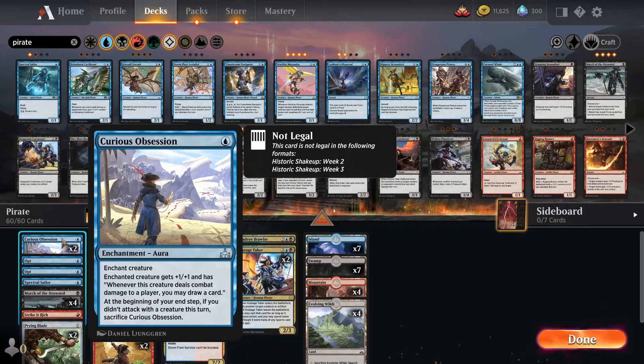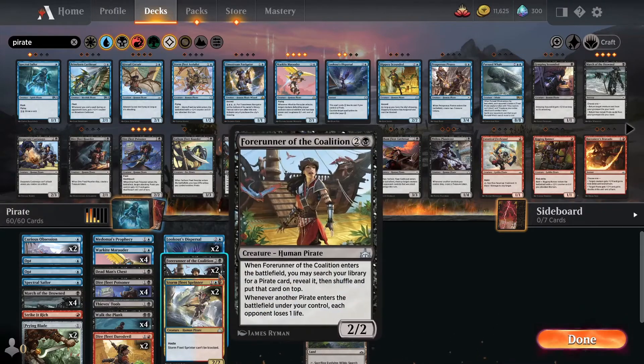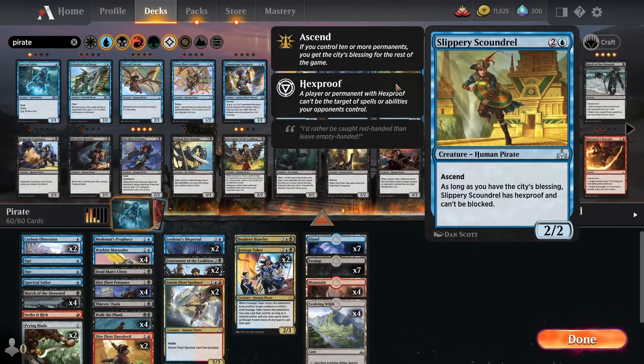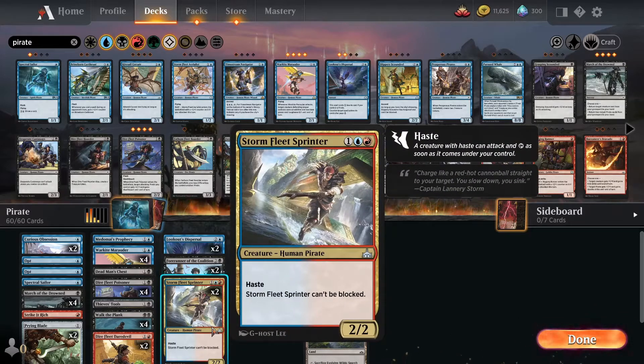So what's different from the other deck I made? It's not much, but it's a little bit. I still have Curious Obsession — the enchantment which will make me draw a card when the creature enchanted with this aura attacks the player. That is a very good thing because I still have Stormfleet Sprinter, but I took out the Slippery Scoundrel. I think only two of this card should be enough; I just have to see about that. Maybe this is too few.